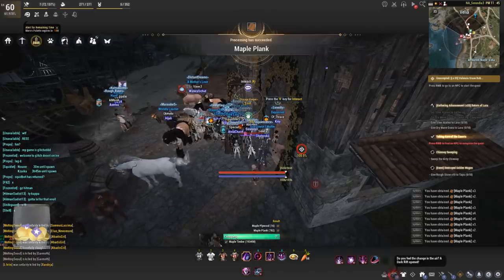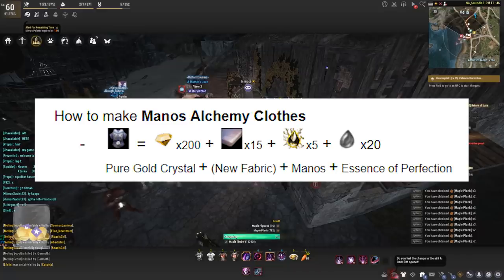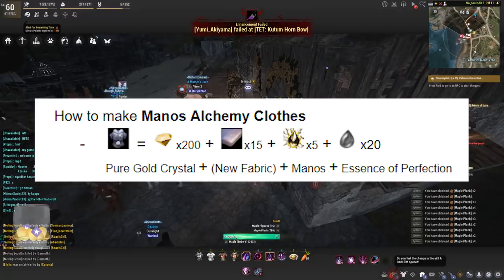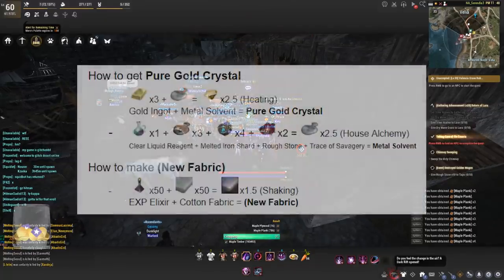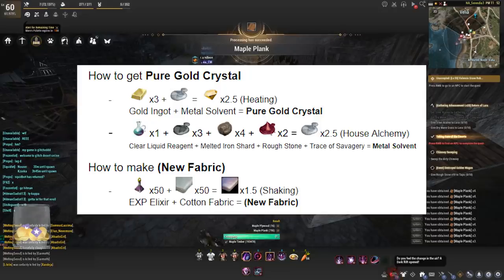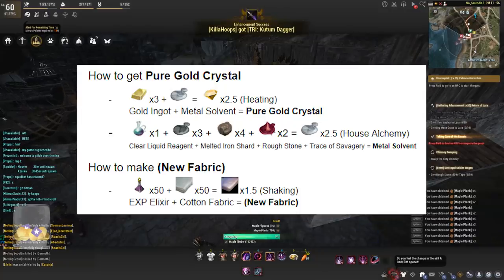Moving on to the alchemy clothes: to craft these you will need pure gold crystals, a new fabric which we do not know the name of but do know how to craft, manos, and essence of perfection. To craft the pure gold crystals, you will need gold ingots and metal solvent — done through heating. To create the metal solvents: clear liquid reagents, melted iron shards, rough stones, and trace of savagery, done through alchemy.